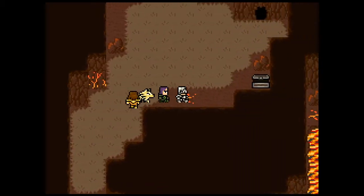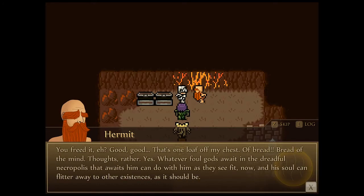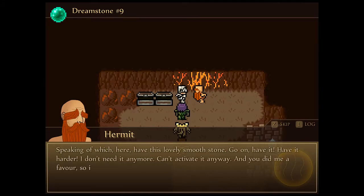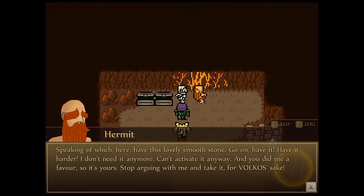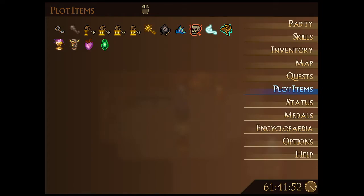Here's his cave. 'You freed it? Good, good - that's one loaf off my chest of bread... bread of the mind... thoughts rather. Whatever foul gods await in the dreadful necropolis can do with him as they see fit. Here, have this lovely smooth stone - go on, have it! I don't need it anymore, can't activate it anyway, and you did me a favor. Take it for Volko's sake!' So it is a new greenstone - something we want to check out.